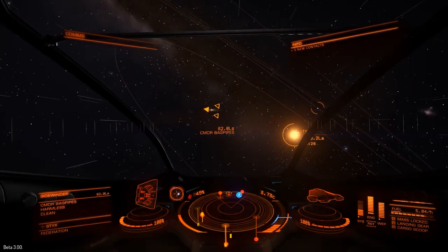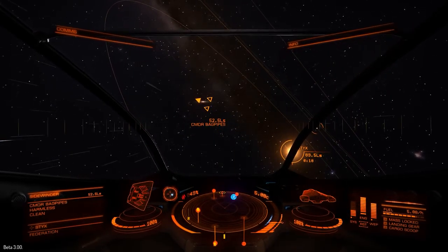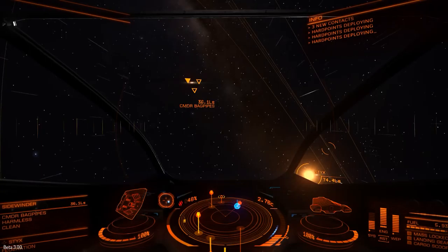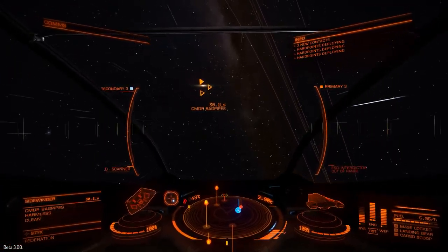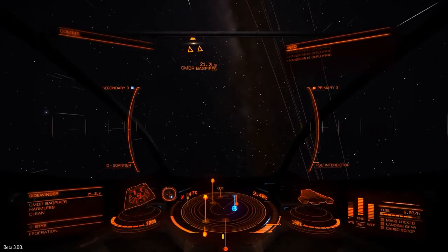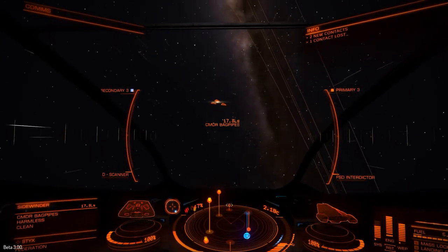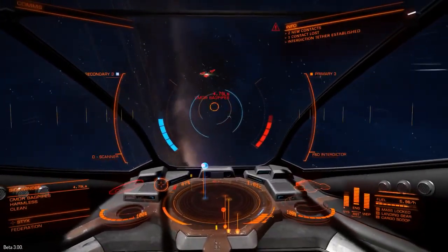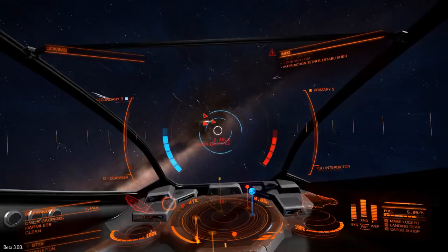Tommy TTK here and welcome to Elite Dangerous Beta 3. What I need to do is use this FSD interdictor, which I bought at a station in Acellus Primus. I have to line myself up behind the other player, get within the right distance, and then try to keep him in my sights.